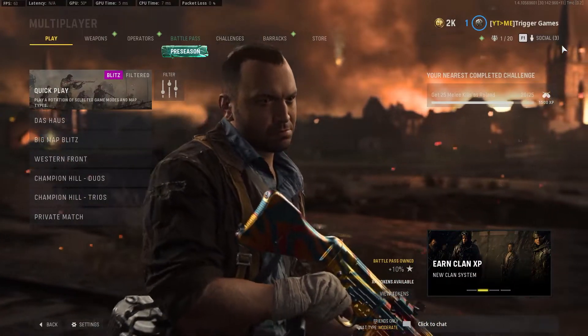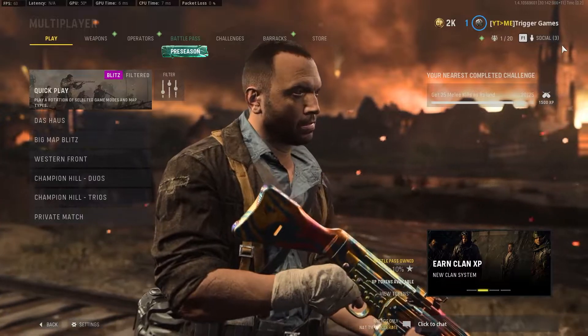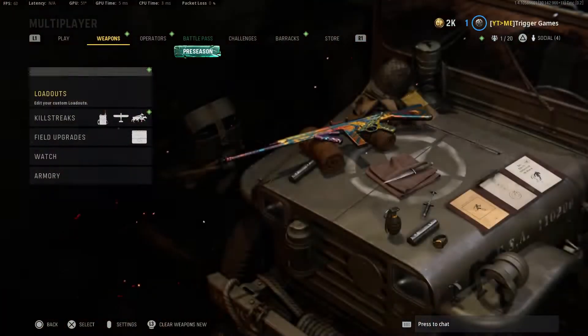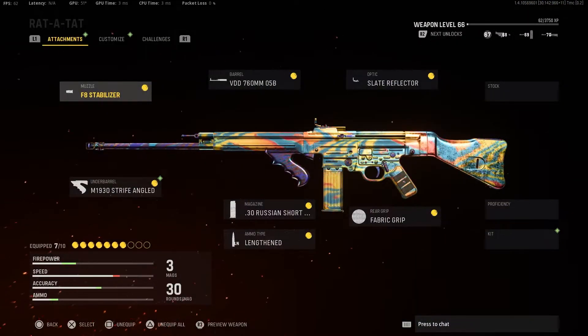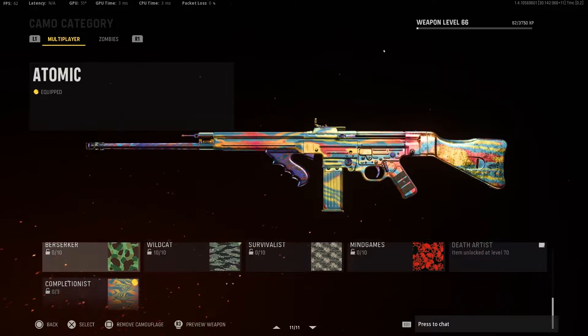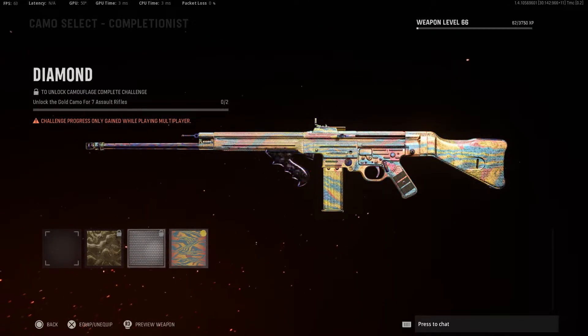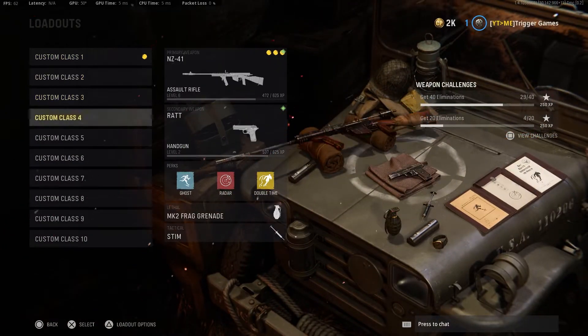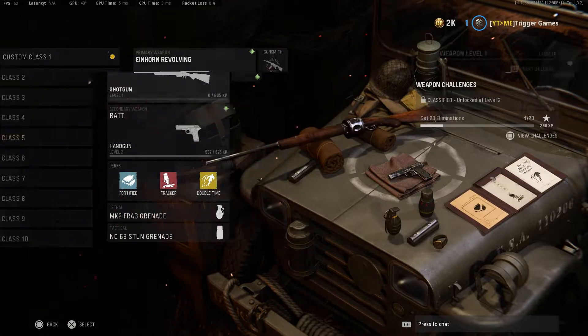Let's get straight into the video. To start off this exploit, all you need is a controller and a mouse — you'll find out in a second why. Let me show you first on a gun I've already got camos on, which is the STG. I don't have all the camos but I can still equip the Atomic camo, which shows the exploit actually works. Let me also show you on a gun that's level zero — the shotgun.